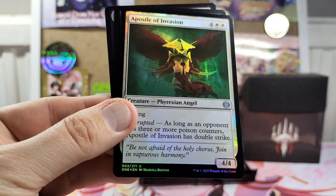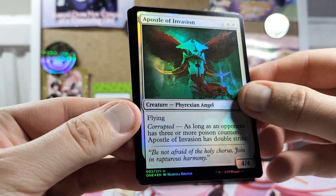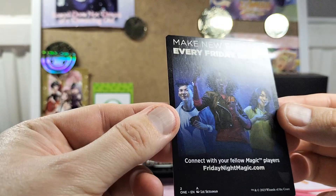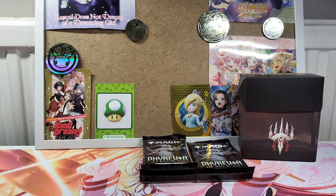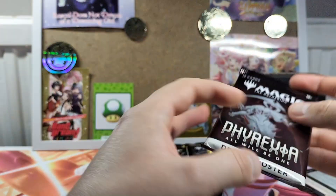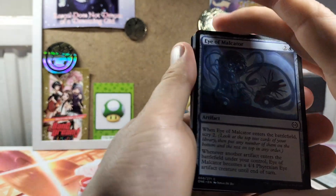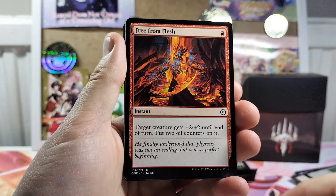And our shiny is the Apostle of Invasion, which is an uncommon. We have a forest land and a drone, which is also one of these cards — I'm not 100% sure what it is. Another card, number two. One of these boxes — it's water.